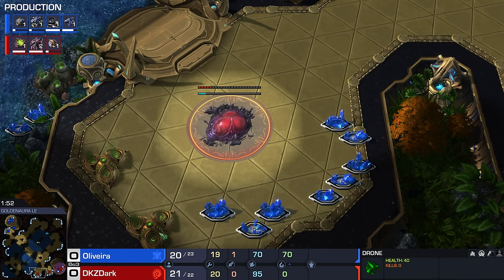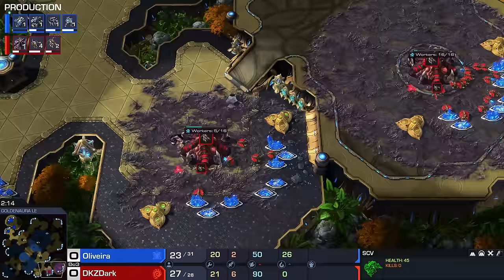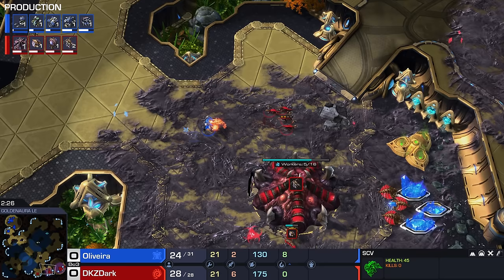Dark, however, knows the rules and is well familiar with standard build orders. But he takes that stack of papers with all his build orders written on it and throws it out the window, picks up the pieces, throws them into the fireplace, and cooks up whatever he feels like. Oliveira just scouted the other side of the map, saw the expansion on the low ground, and didn't even bother checking the third — because nobody opens up gasless.